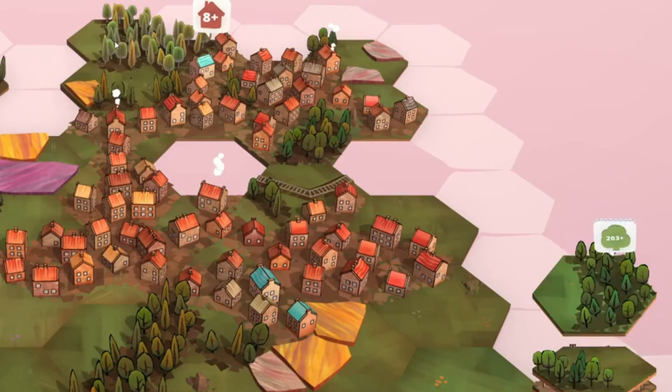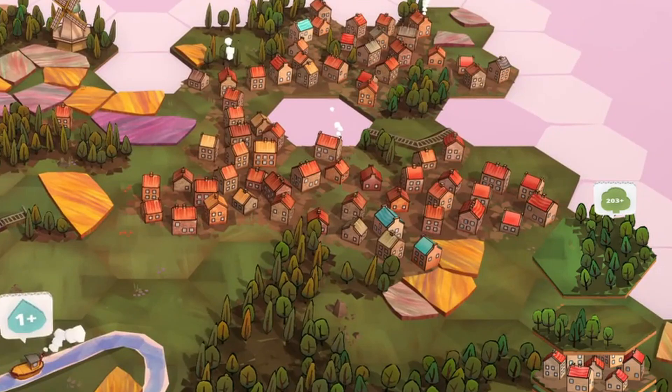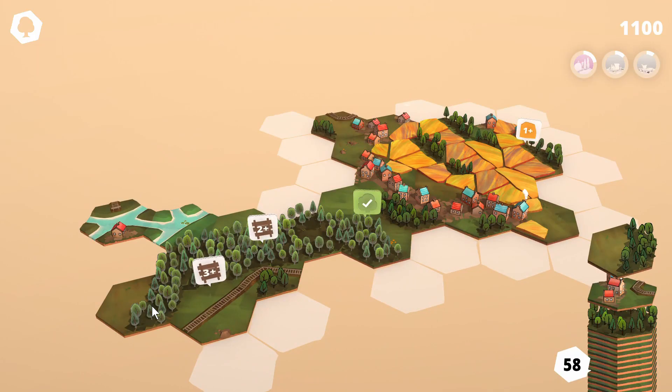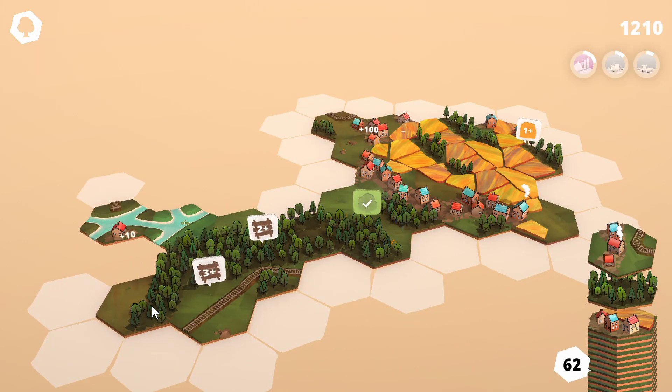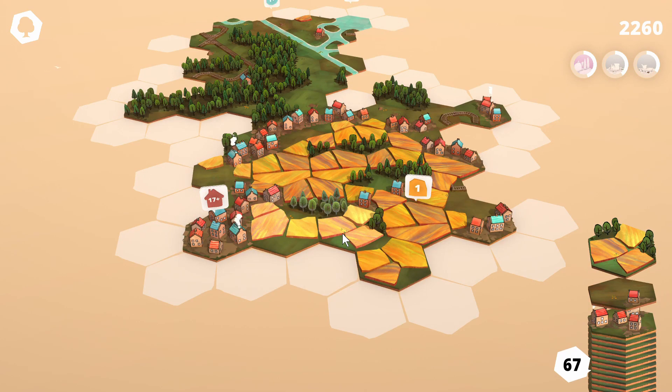Some tiles that you can place will have a bonus mission — to use video game language — that will score extra points. So maybe a tile wants to be part of a forest with at least 50 trees, or part of a village with at least 12 houses, or maybe to be part of a farmland with exactly 8 fields at the end of a turn.